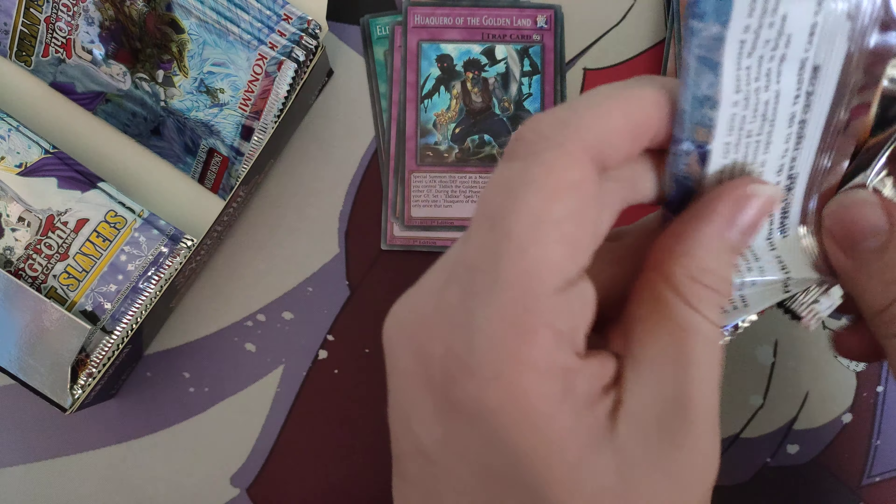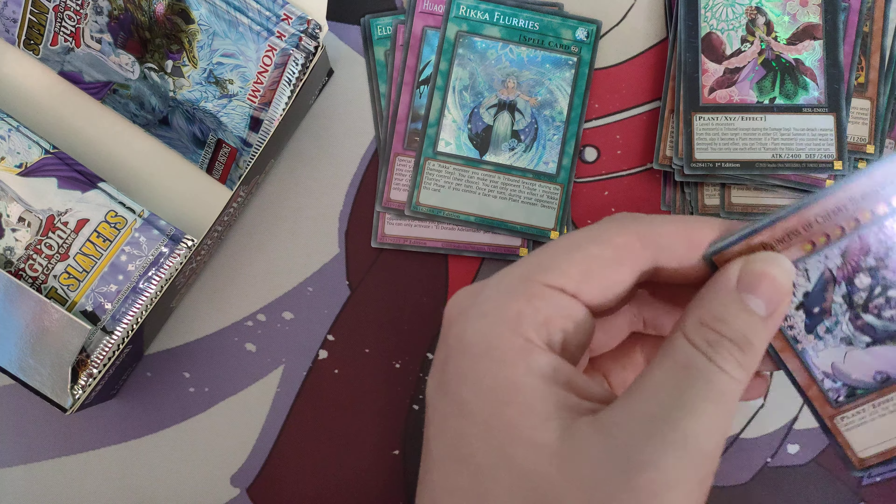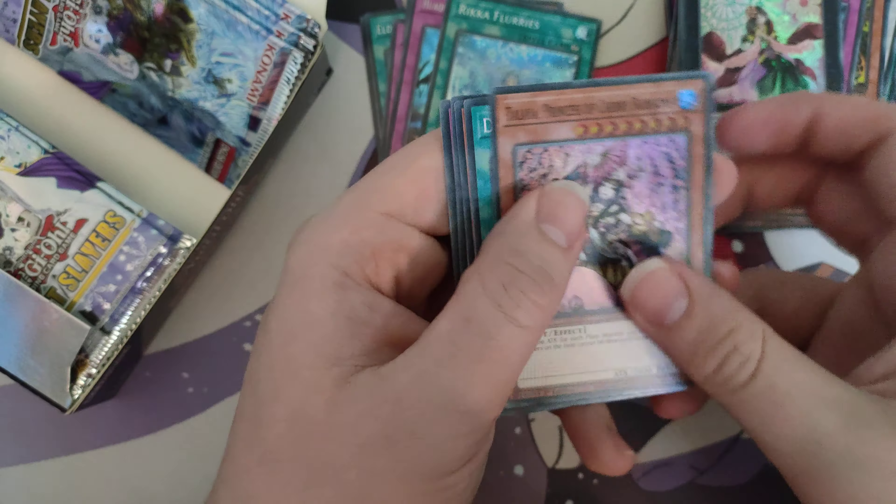Overload, Solemn Judgment — very good reprint in this set — and Rikka Flurries. This one is similar to Lair of Darkness in that it lets you tribute your opponent's monsters, if I remember right. So that's actually pretty good, but I don't want Rikka cards, so not really what we're after.